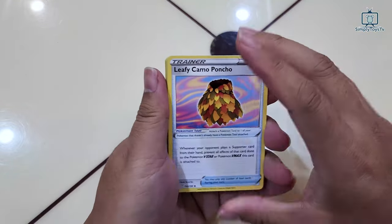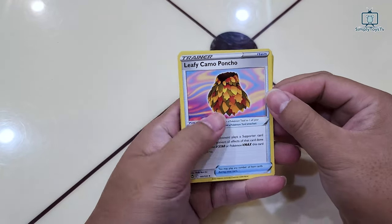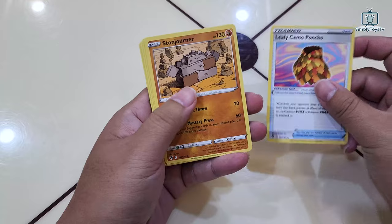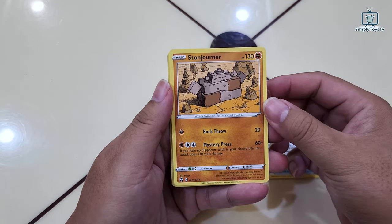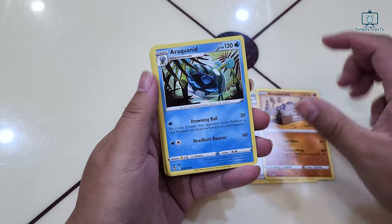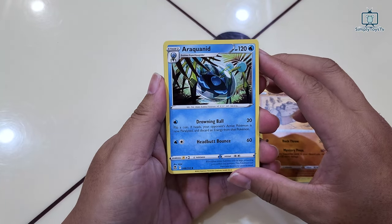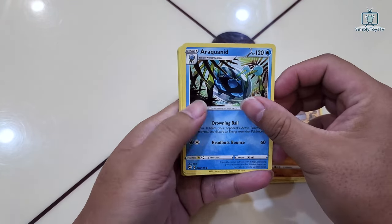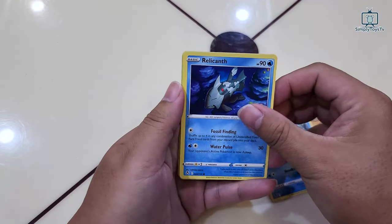So first we have the trainer Leafy Camo Poncho. And then we have the basic Stone Journal. We have this Ara Quanate. Another basic Relicant.